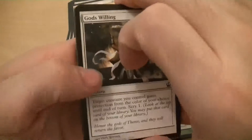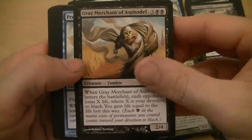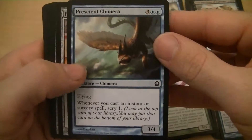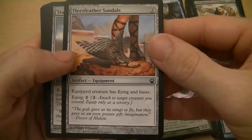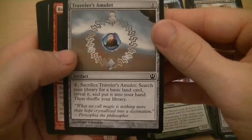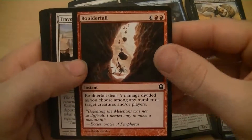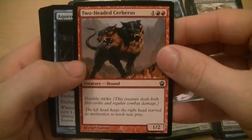Last pack — let's hope to get something good. Another Gods Willing — creature gets protection, scry one. Gray Merchant of Asphodel again — they lose life and I gain life equal to my devotion to black. Abhorrent Overlord Chimera — five mana for a 3/4 flyer, when I cast an instant or sorcery, scry one — I like that. Fleet Feather Sandals — equip a creature with flying and haste. Traveler's Amulet — sack it and search for a basic land. Boulder Fall — eight mana instant, deals five damage divided among any number of creatures or players. Traveling Philosopher — two mana for a 2/2. Two-Headed Cerberus — three mana for a 1/2 with double strike.